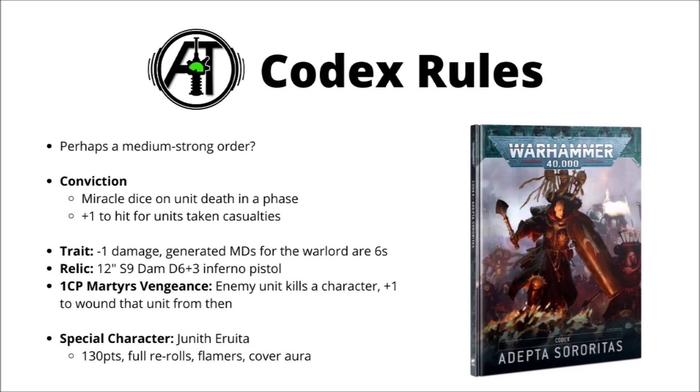They've got a warlord trait that gives them minus one damage, and some miracle dice shenanigans for the warlord. A fun inferno pistol with 12-inch range and damage d6 plus three all the time. And really quite a handy stratagem, where if your opponent kills one of your characters, then if you choose to spend one command point, all your units get plus one to wound against that unit for the rest of the game. That could be a really serious damage boost if they kill one of your characters with quite an important unit. They've also got Junith Eruita, a 130-point cannoness that can give one unit four rerolls to hit. She packs her own dais with heavy flamers, and her shield projectors can put one unit in cover nearby. She seems like a fairly reasonable alternative to a cannoness if you do have a unit worth buffing with those rerolls. Overall, I'd say the biggest and easiest draws are the miracle dice, plus that stratagem opportunistically.